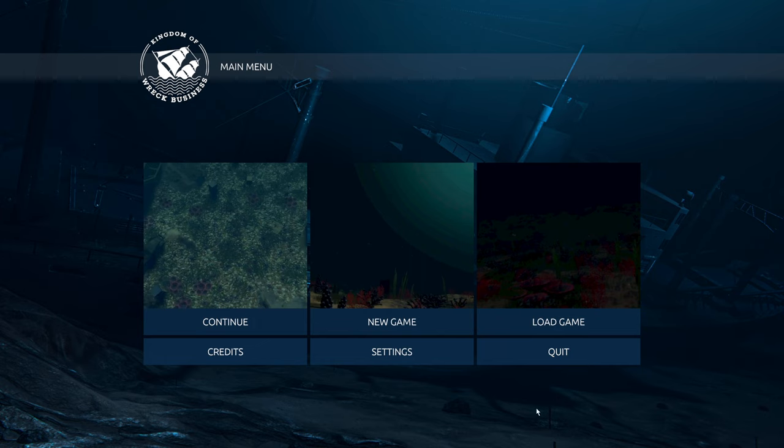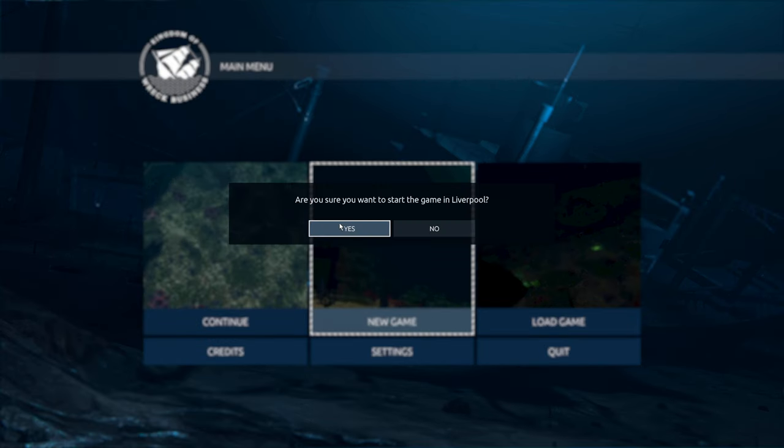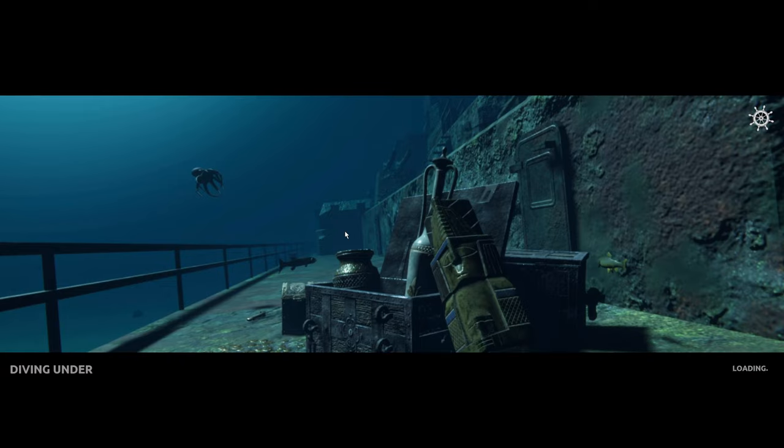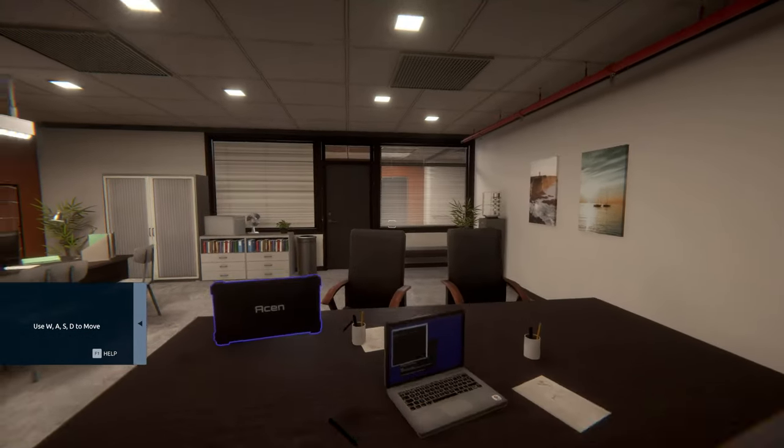We'll start fresh here in Liverpool — I don't know if that's Liverpool UK or Liverpool in the States. Diving under 150 meters is impossible, okay. Welcome to your office, welcome to the Kingdom of Wrecks Business. Here you can look around with the mouse, use W and S for the usual stuff, interact with interests — and press Tab to open the help. There's an extended tutorial option, let's go with it.